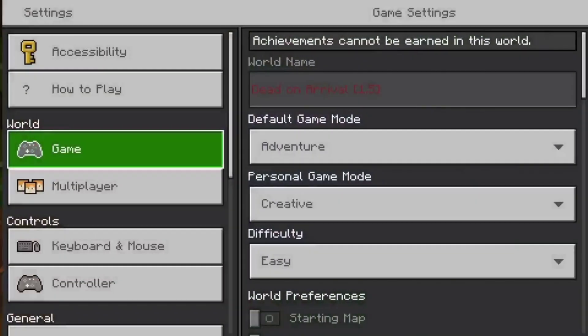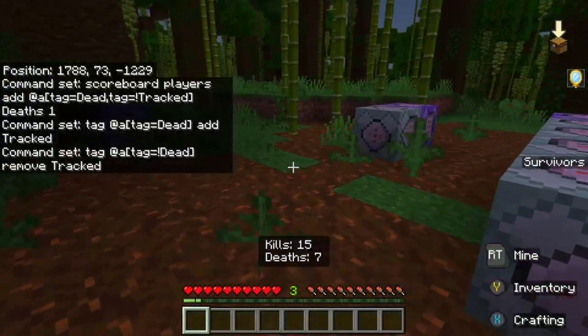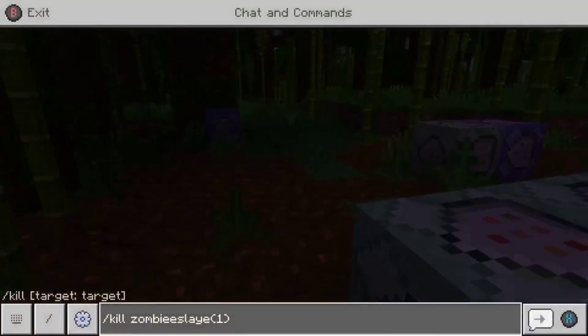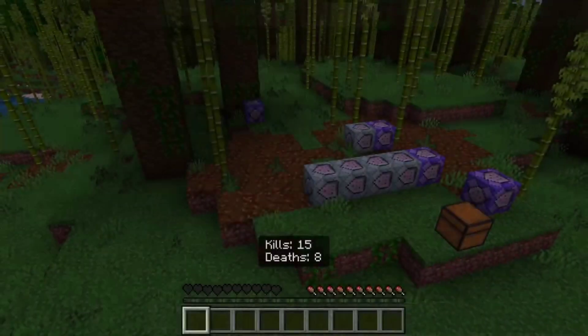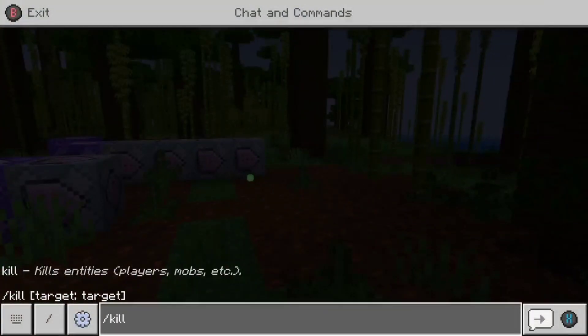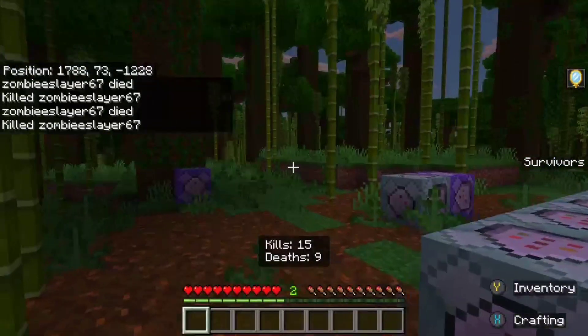Now to show this in action, let's go to a more suitable game mode — survival. As you can see I have seven deaths. Now let's go and kill myself. I have eight deaths now. Nine deaths. It's pretty simple, that's how it works.